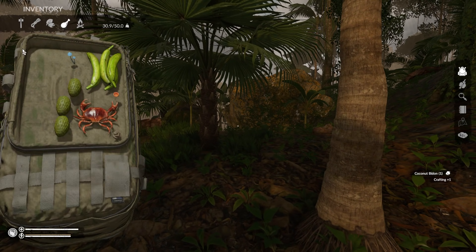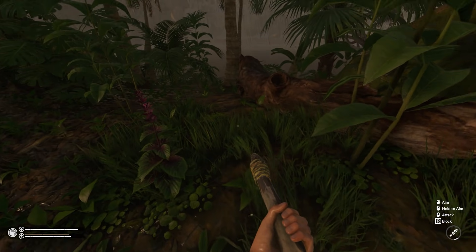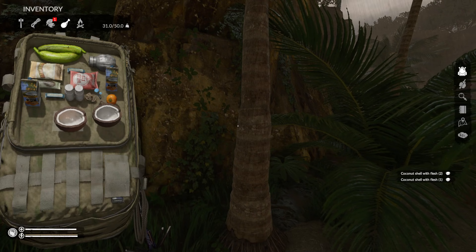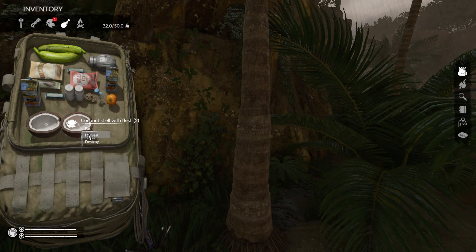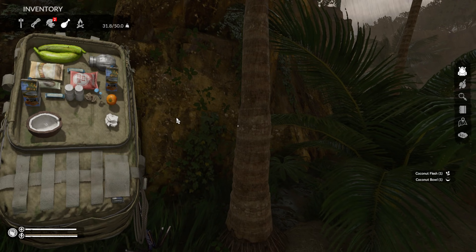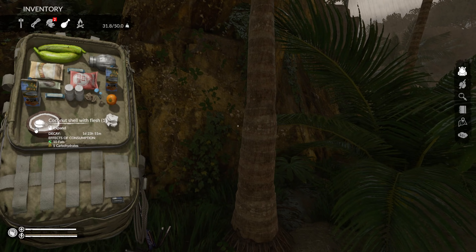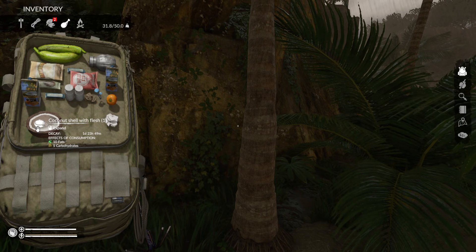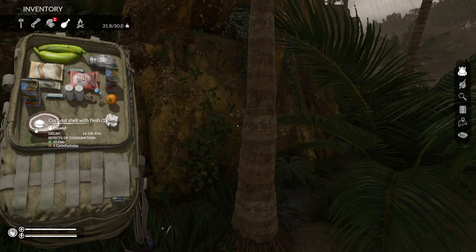The coconut bidon works as a canteen before you can get the steel bidon later on. After you've made that, start harvesting the coconuts and eat the raw coconut flesh — it gives you 5 carbs and 10 fats raw. If you cook it, you still get 5 carbs and 10 fats, but cooked coconut flesh also gives you 2 energy and 2 sanity, which is very important.